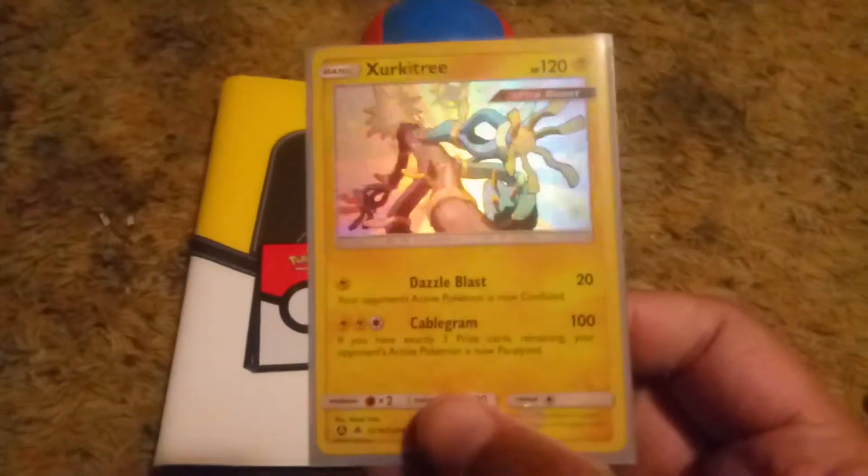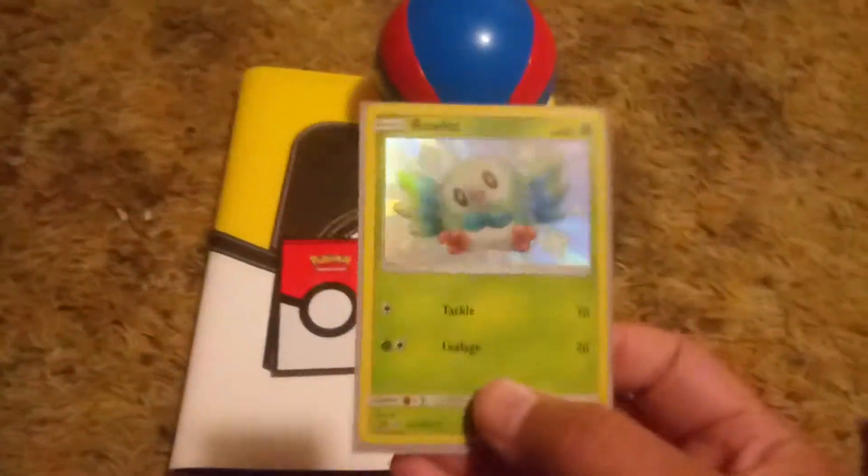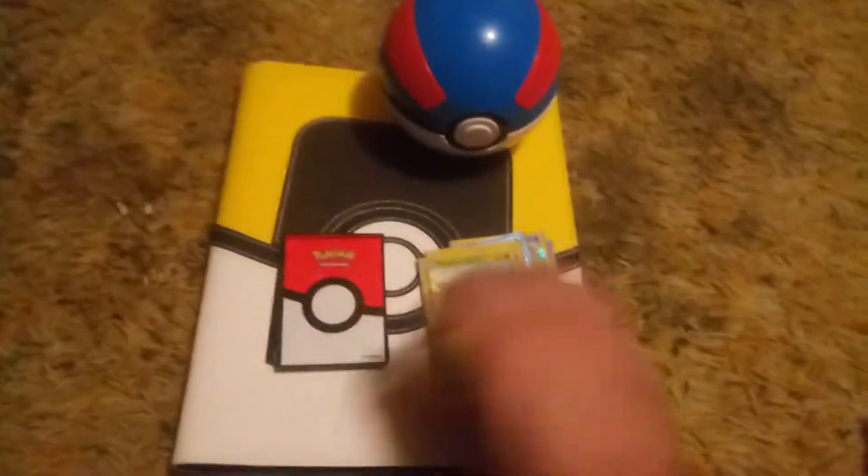We got Zarude, the Shiny Boy. We also got a Rowlet. Rowlet is so happy to be here today.